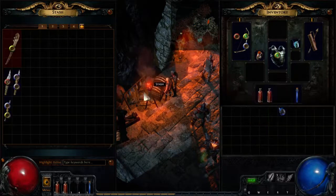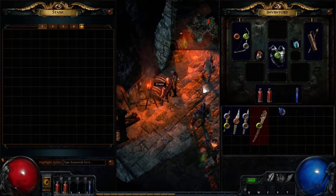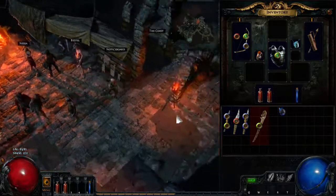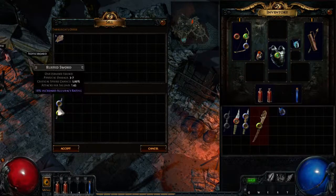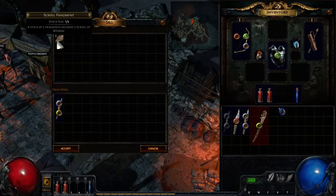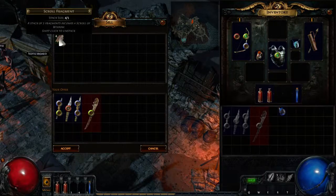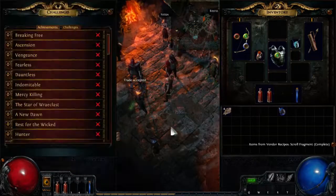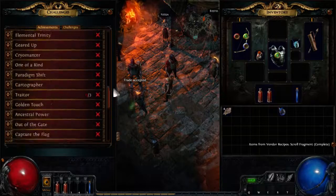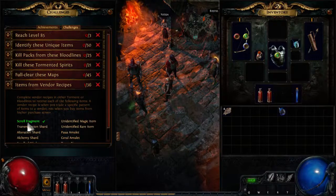Since I'm not planning on using any of these items at any point in the game, I'll go to one of the vendors — there's Nessa and Tarkle in this town — and sell the items. For a normal white item, there's no gold in the game, so what you get is a scroll fragment. If you put four in, you get four scroll fragments, and you can stack those up to five. Once you have five scroll fragments, you will get a scroll of wisdom. You can also see certain achievements and challenges — which change with every challenge league — and this was one of the vendor recipes for scroll fragments that we just fulfilled.